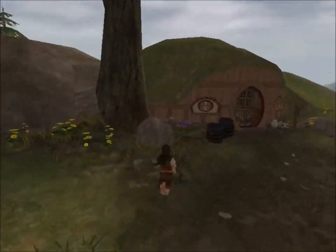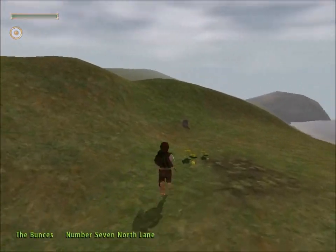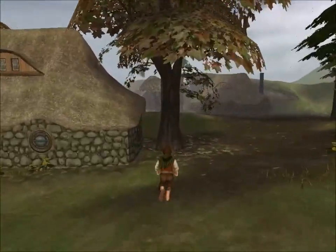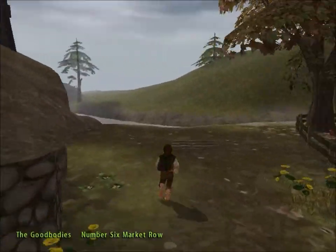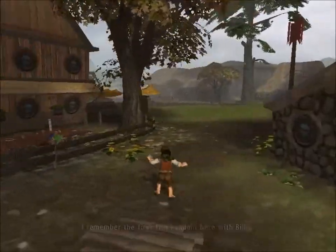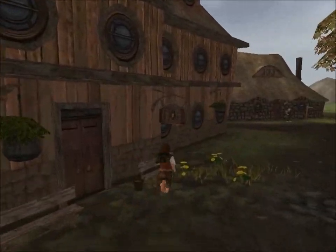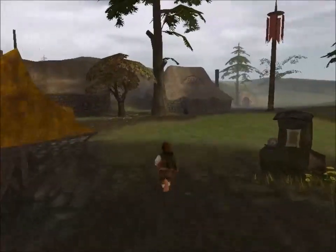We've got another hobbit hole here — this is the Bunces. I don't think there's anything around here, you can't go further than that. Let's see who lives in this one. I know you can go inside the Green Dragon here. This guy's got some pumpkins — this is the Goodbodies. What is this building? This is huge — the Ivy Bush Inn. You can't go in here. So there's actually two pubs here — the Ivy Bush Inn and the Green Dragon.